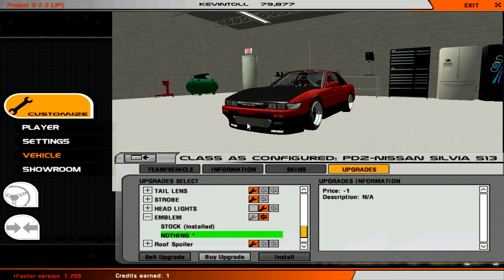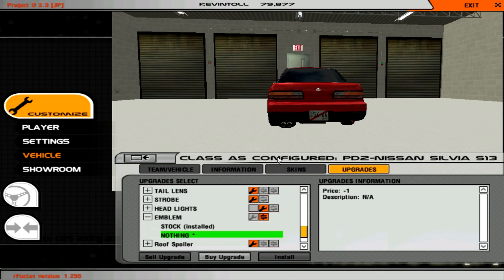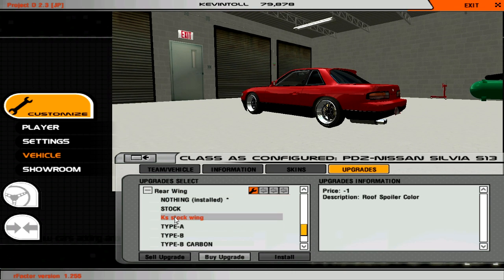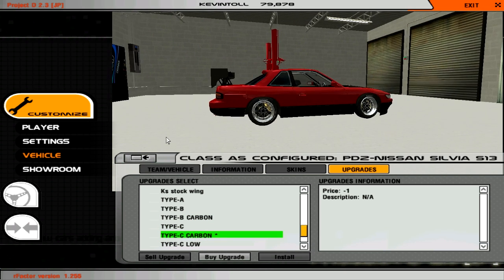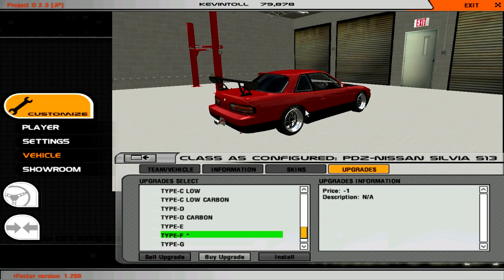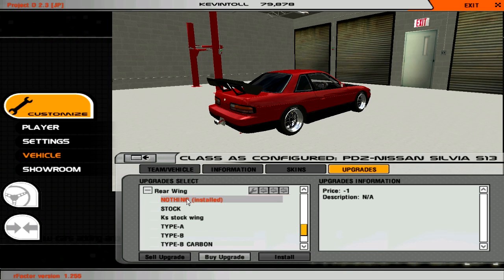Emblem — oh okay, it like de-badges the car. Does look a lot cleaner to be fair, let's take that off. Roof spoiler — no, let's not do that. Rear wing does look very good — a D-wing. Type A, Type B, and there's going to be some huge ones. Spoilers don't seem to suit S13s in my opinion, but that one's quite nice — nice kind of height to it, it really suits the car. Let's keep it D-wing, it looks really nice.